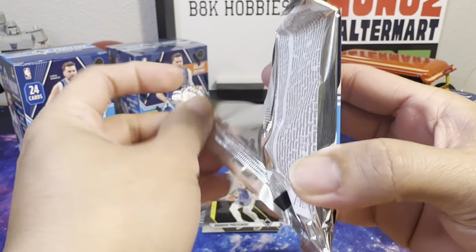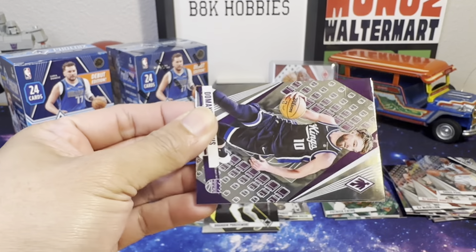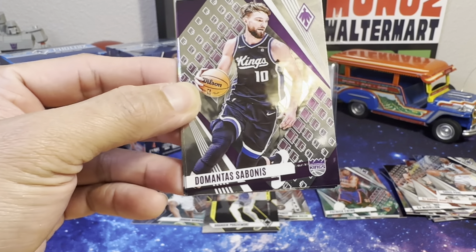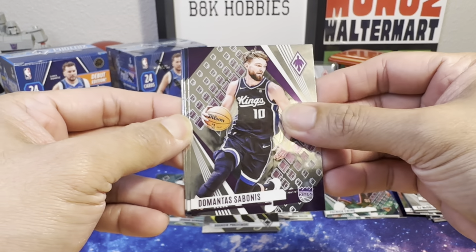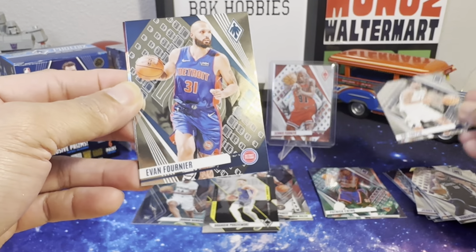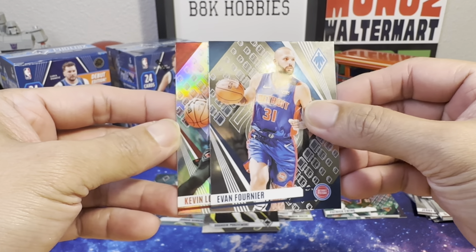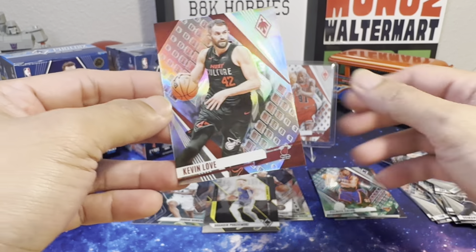Alright, last pack of the first box. We got Sacramento Kings — shout out to my buddy Pack at the Grips, check out his channel. Evan Fournier and a Silver of Kevin Love.